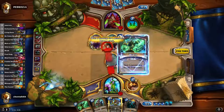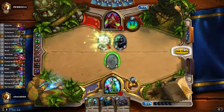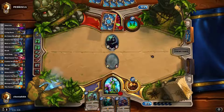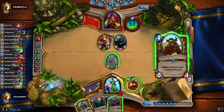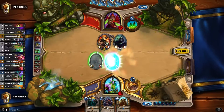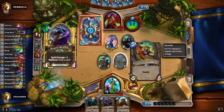We pretty much have a perfect curve. I'm actually going to use all the spells and I'm going to keep this stealthed. We don't actually have a bursty type of hand, so it makes sense to keep this stealthed so that we can get a really nice Menagerie Warden next turn. So we can Menagerie Warden and trade — this is like one of the most broken combos from the new expansion.